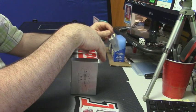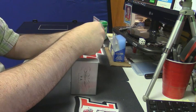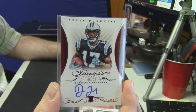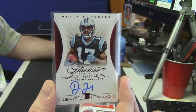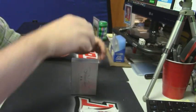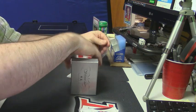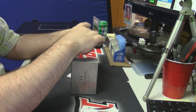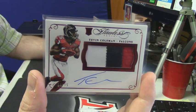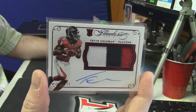Awesome. 9 out of 15, Carolina Panthers — rookie phenom Devin Funchess. 14 out of 15, 3 color rookie patch auto for the Falcons — Tevin Coleman. That's a good card.